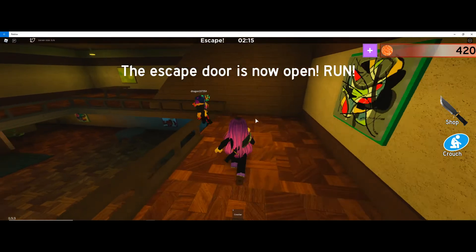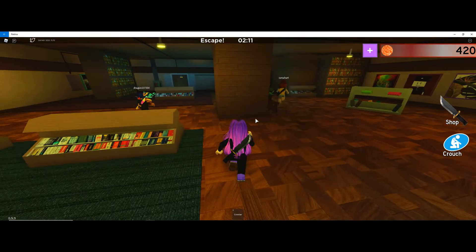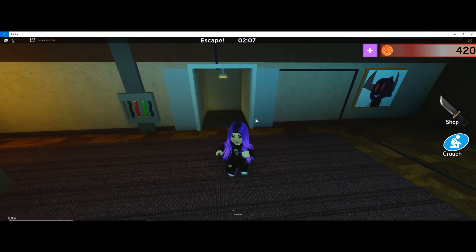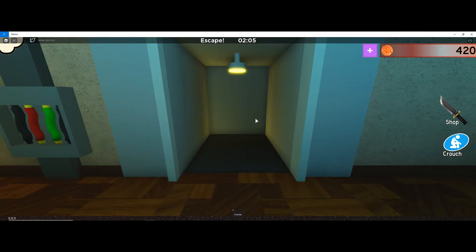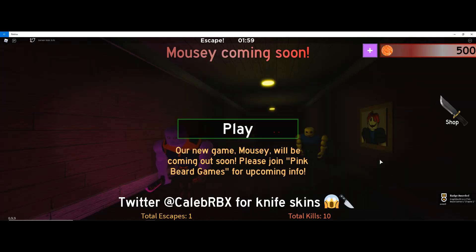The escape door is now open. Run! Yes! Awesome. So everyone did a great job and they managed to open up everything. Oh my God, I'm so excited. I finally get to escape. Why is she running up the stairs? What is wrong with her? We can leave the game. Oh my God, we did it guys, we escaped. We completed Backend. And we got a badge. Yes, I'm so happy.